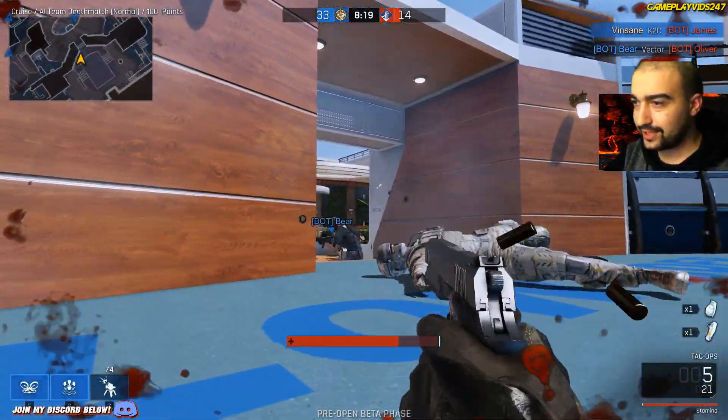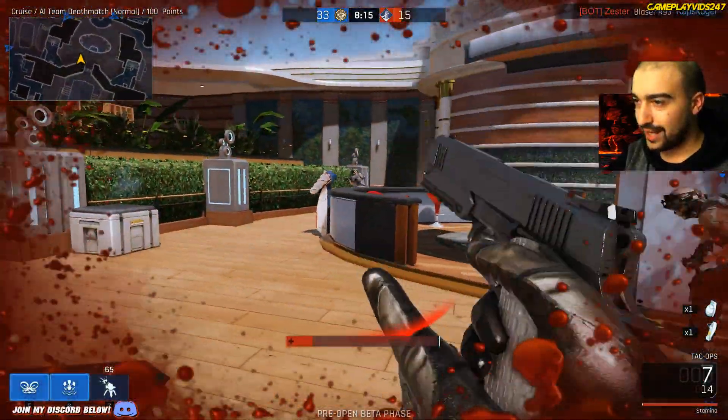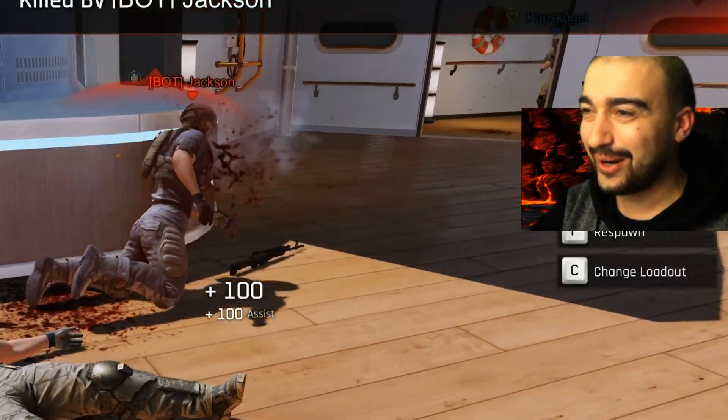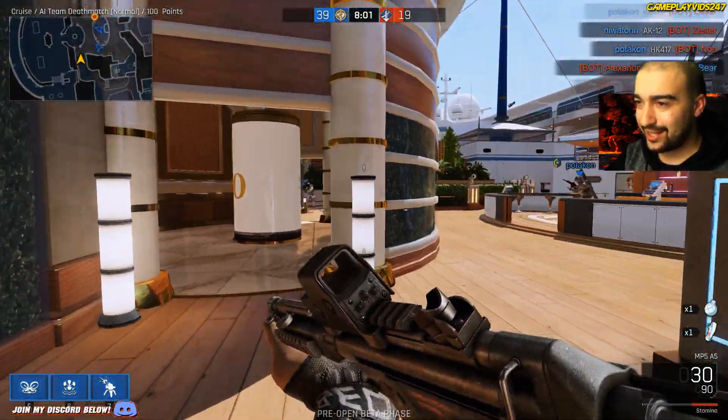Reload the gun. The bot just went straight by me — and I'm getting shot in the back. Got him cross map. Poor bot. I ran out of ammo. Me and my teammate both got killed. I've got the submachine gun now. Let's rush out there like heroes.